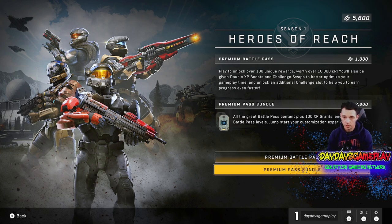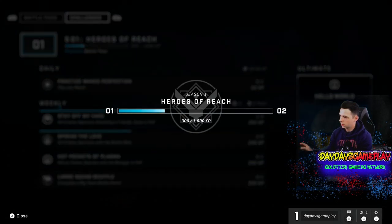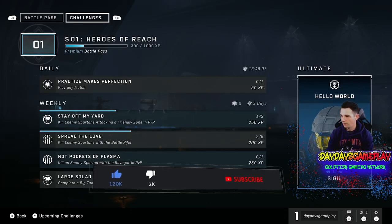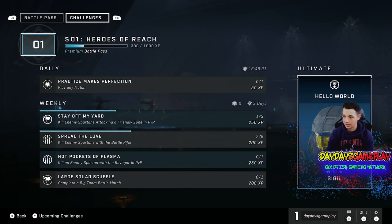So, the first thing you want to do is purchase the Battle Pass itself and we're going to go ahead and do that right now. Right here you see that I've been playing for a few hours and then I realized I wasn't earning a lot of XP. That's because you need to have the Battle Pass, and you can already see the challenges that I've pretty much started picking away at. These challenges do restart every week, so go ahead and jump on them as much as possible.